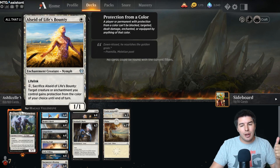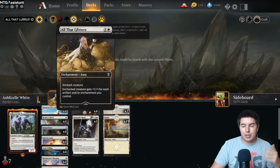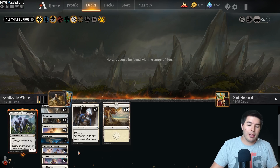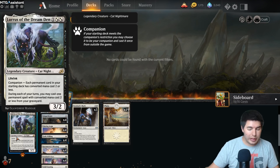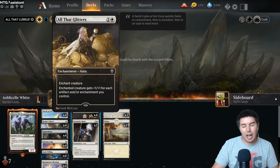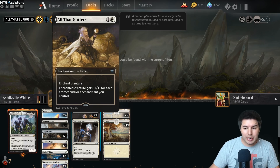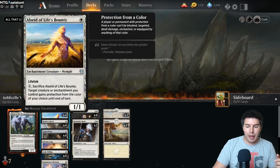We have our 12 creatures - All Seer, Life's Bounty, Healer's Hawk, Gingerbrute. We want to get All That Glitters onto those creatures, along with a bunch of other really good enchantments that we can bring back from the graveyard with Lurrus if ever we get to that point. Glaring Aegis taps a creature that opponent controls - this is amazing for getting in for a little bit more damage. Being able to put one point of toughness, with All That Glitters it can be a lot more power onto a lifelinker or a flyer.